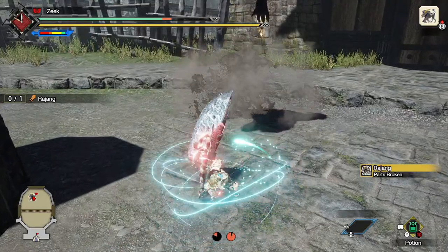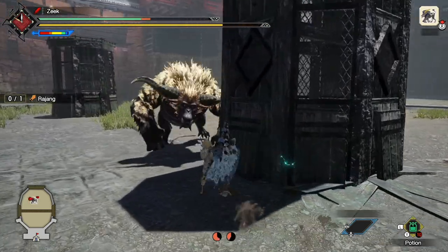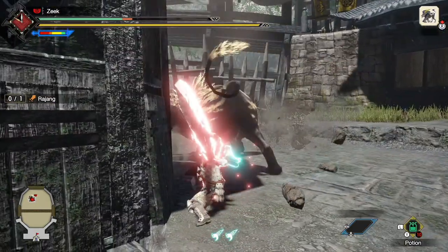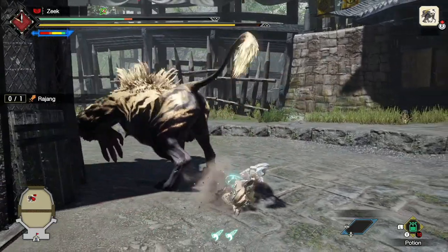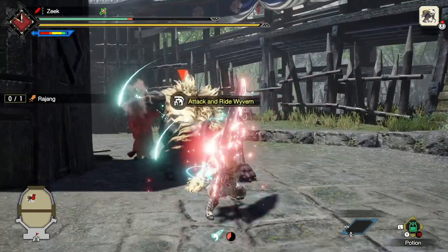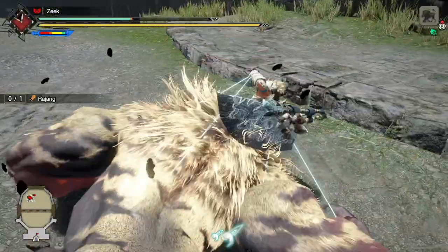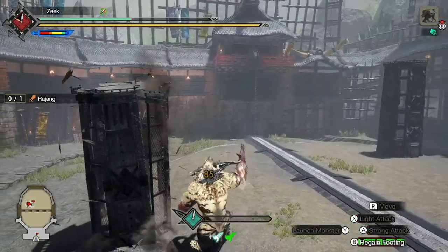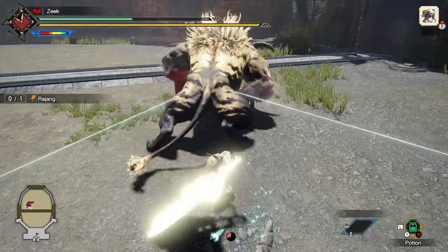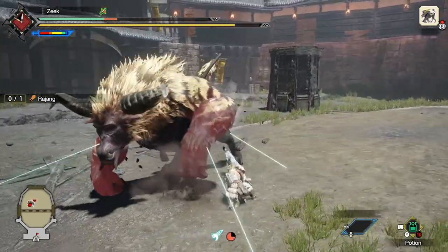That's the thing about the greatsword — initially it can be a pretty frustrating weapon because it is not as reactionary as other weapons in Monster Hunter. It does not have those reactionary counter mechanics; it has some of them like the tackle and hyper armor, but overall the entire playstyle revolves around predicting the monster's movements. Now that you are aware of this, you can be on the lookout in your fights — know to look for how the monster attacks, where it has its openings, and how you can position yourself better.